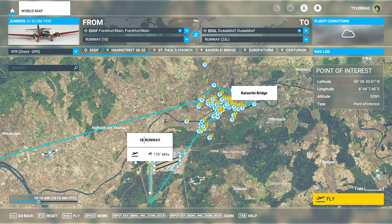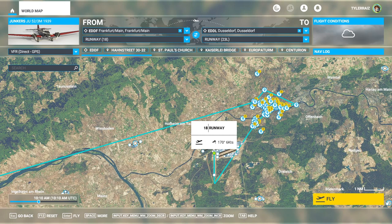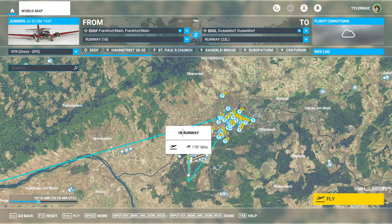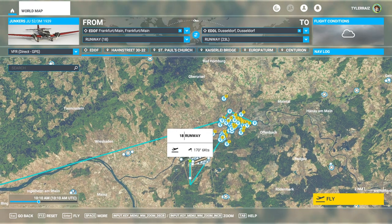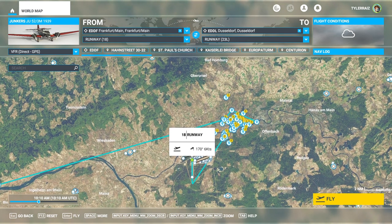Hello everyone, and welcome back to Microsoft Flight Sim 2020, where I'm going to take a look at Asobo Studios' newly released Junkers JU52. It is from the developer of Flight Sim, and it costs $15. We would have liked it to have been free, especially those of us who paid for the premium or deluxe version. But we'll have to decide whether it is worth it or not, so I'm going to test it out for you.